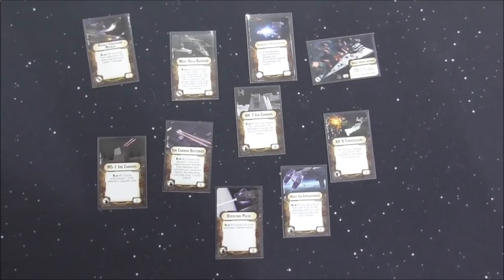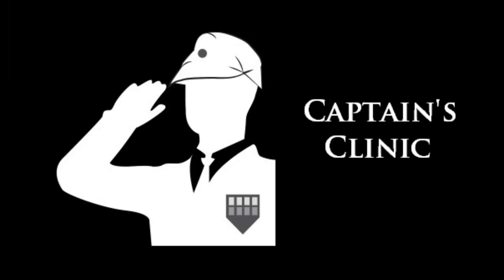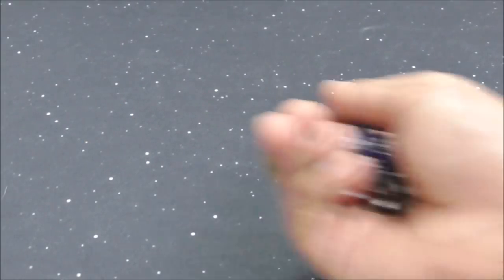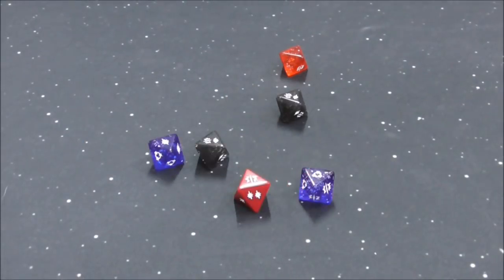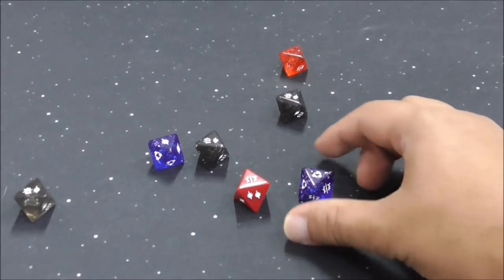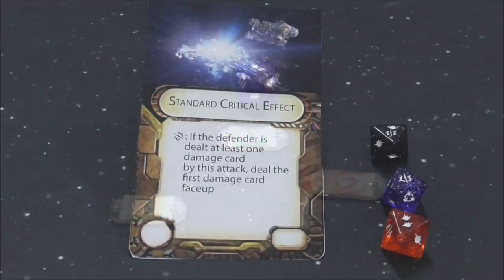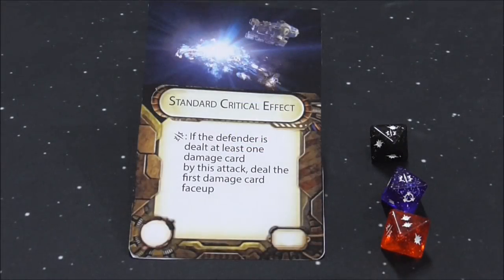In this video I'm going to go through all the critical effects. Just to recap on the attack steps: the first thing is to roll dice, then modify dice, then spend accuracies, then spend defense tokens. The attacker then chooses an available critical effect and then applies damage.